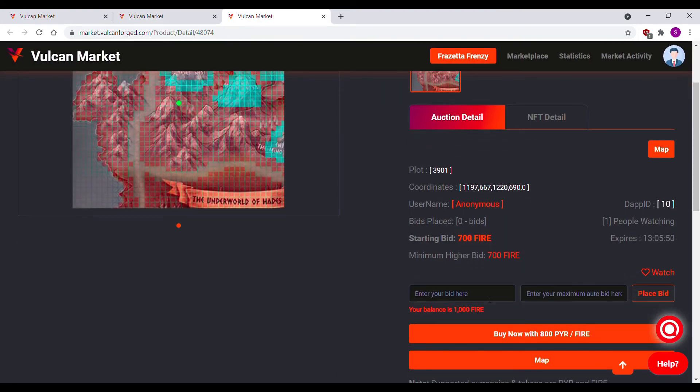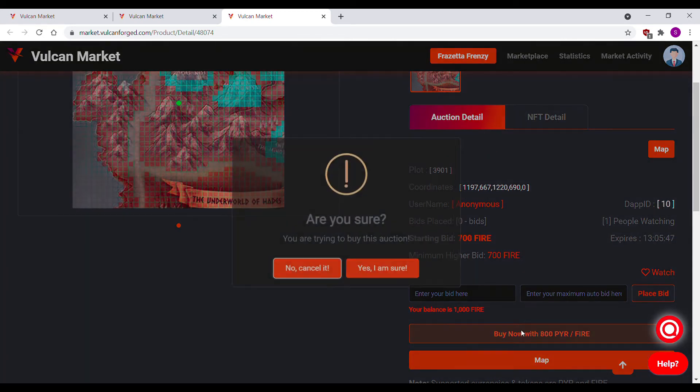You can either place a bid with a maximum auto bid that you're willing to spend, or you can buy it now. Since I know I want this NFT and it's a good price, I'm going to buy it now. Click the buy it now button and hit yes I am sure.